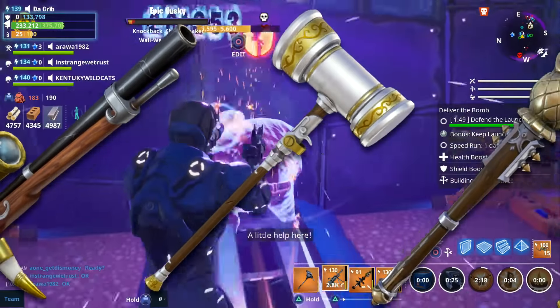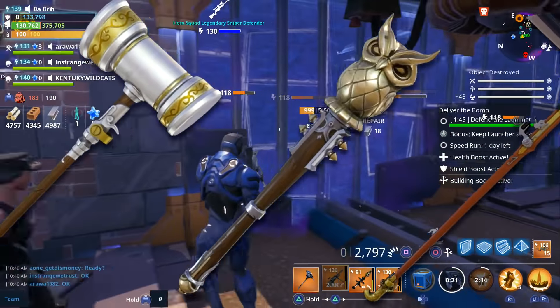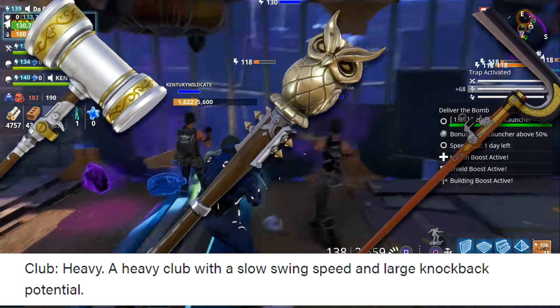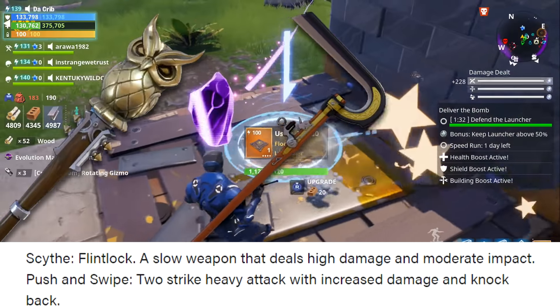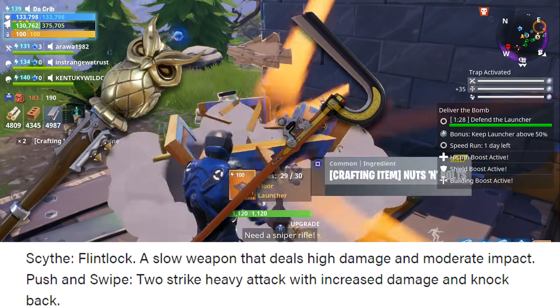I assume you're going to want to use this one with constructors. There's also a club called Sir Hooty, which is a heavy club with a slow swing speed and large knockback potential. The third melee weapon is a scythe — a slow weapon that deals high damage and moderate impact, with a two strike heavy attack with increased damage and knockback.